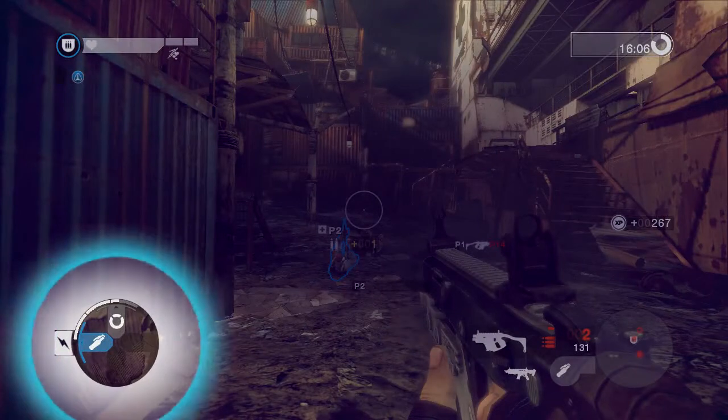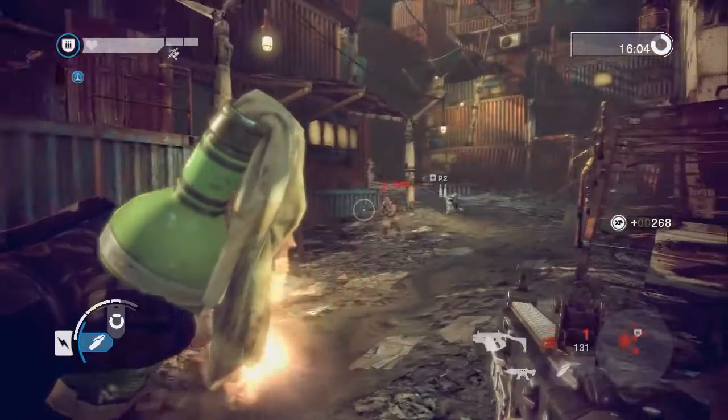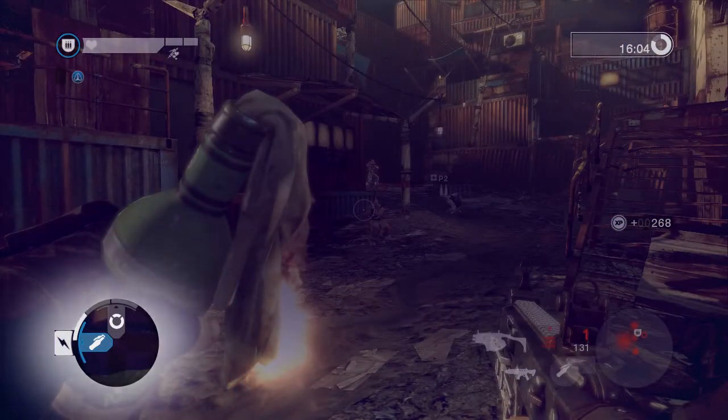The lower left shows the special abilities of your character, as well as your supply meter. You can equip an ability by pressing the corresponding direction. Using an ability will spend one pip of your supply meter. The meter slowly replenishes when not in use.